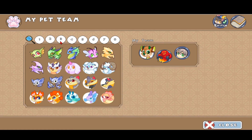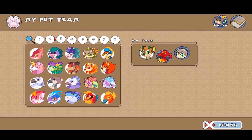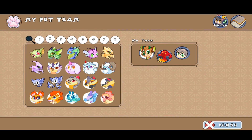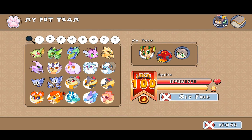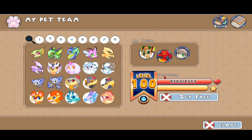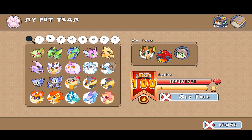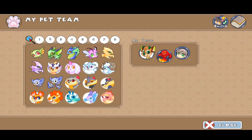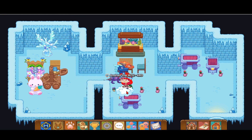Here is what the Sprite looks like. I'm going to find it in my pet team — there it is. The Sprite is a fire element pet with eight thousand seven hundred and ninety eight health at level 100. If you catch a Flick Flit it evolves into the Serazag, and then that evolves into the Sprite. They all have the same amount of health.